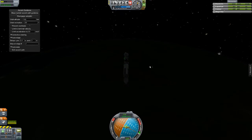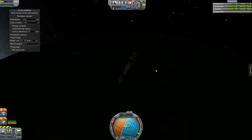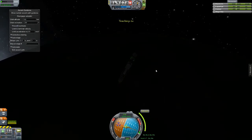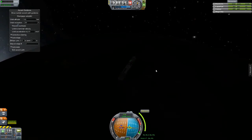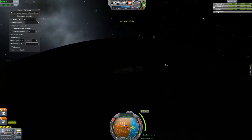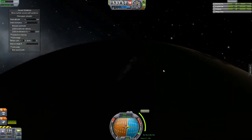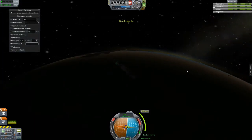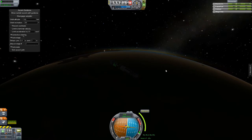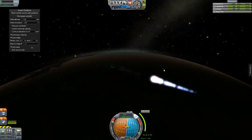So now MechJeb is just going to figure out what it needs to do to circularize the orbit. There it goes. What I'll probably do is just use this thing to boost my orbit up the rest of the way. This thing has an effective range of like a million kilometers — I think I'm probably going to be a little more conservative than that because we're not going to be able to scan in an orbit like that around the Mun. So I'll probably set it for more like 600,000 kilometers.